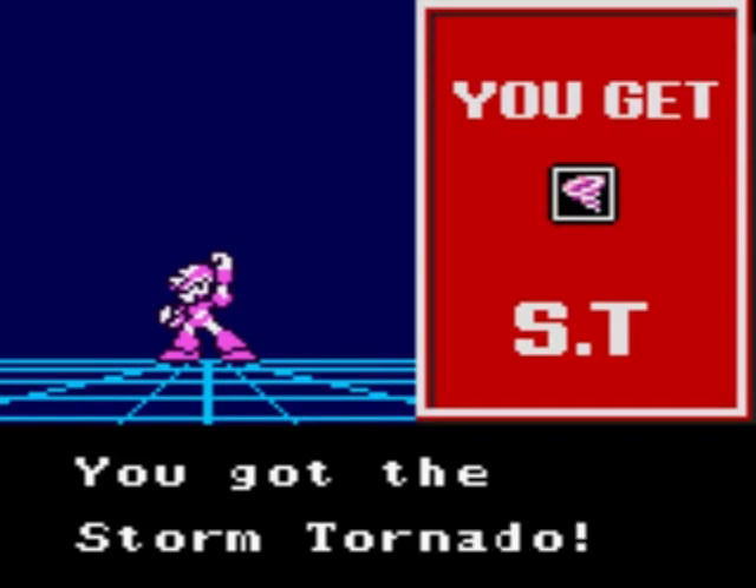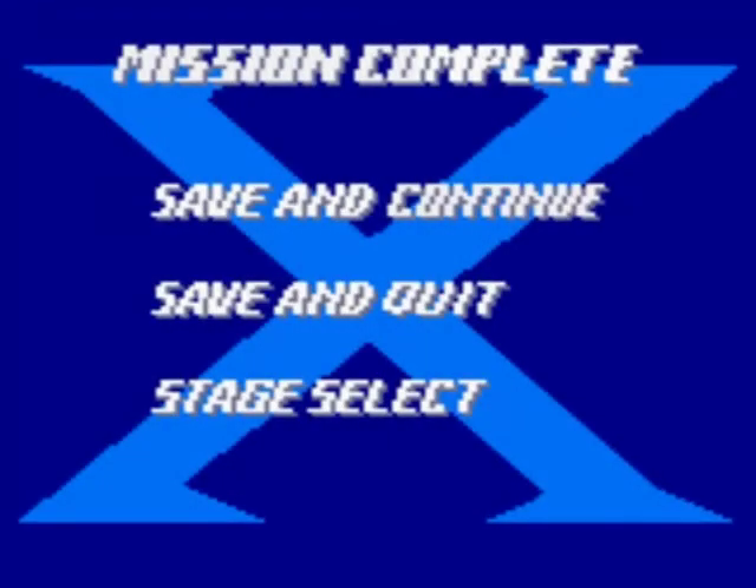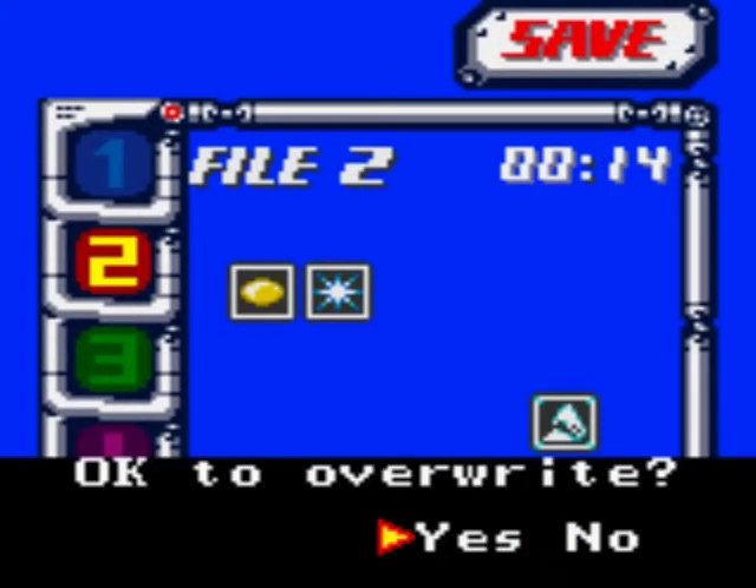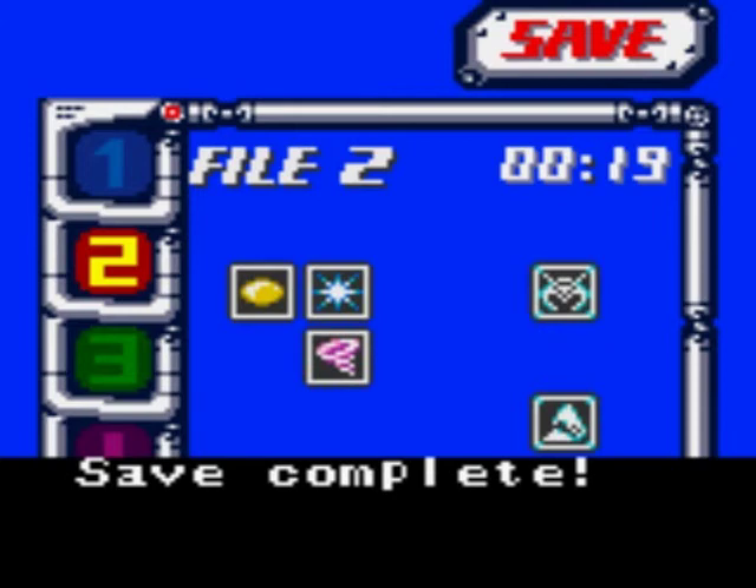The Storm Tornado - very useful weapon. Also, Flame Stag's weakness. Yes, I remembered his name this time. Brilliant. Plus, this will make the Spark Mandrill stage, which I'm doing next, a lot easier.